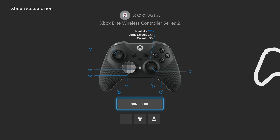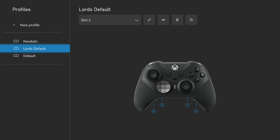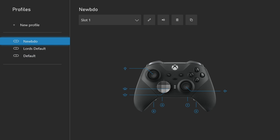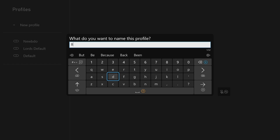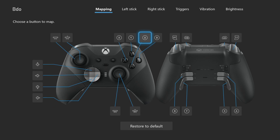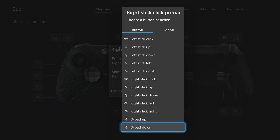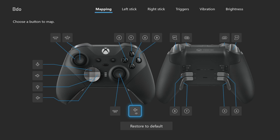Click on your profile. If you don't have an Elite controller it's going to look a bit different — you'll just have one option instead of three, but that's the only difference. We're going to select a new profile — let's call it BDO, name it whatever you want — and we're going to start configuring some buttons. The very first thing you're going to do is come to your right thumbstick that has the arrow sign pointing down, click on that, and we're going to change it to Right on our d-pad.